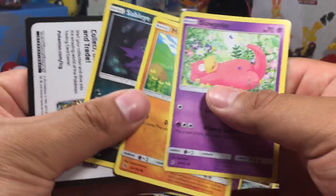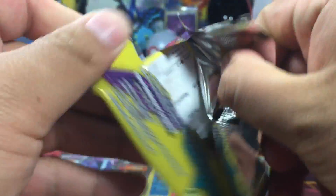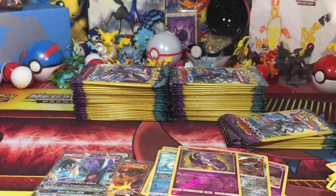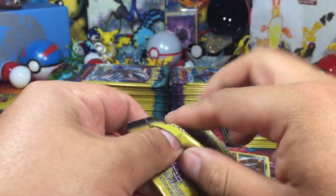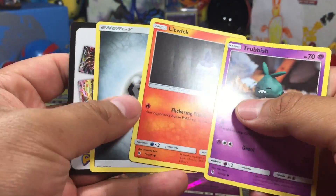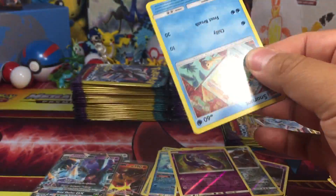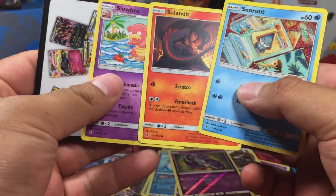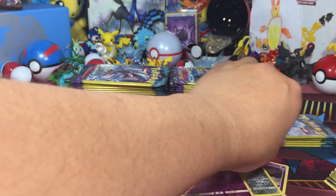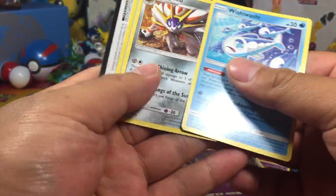Slowpoke, Machop, Murkrow, Murkrow and Whimsicott, Trubbish, Litwick, Steel Energy. Nothing there. It's going to be very messy after this. Don't forget to smash the like — increase the luck! Come on, we can do this. Enhanced Hammer.